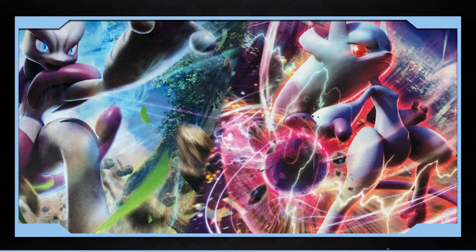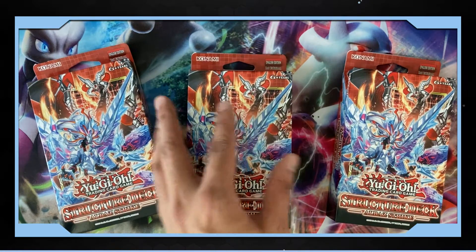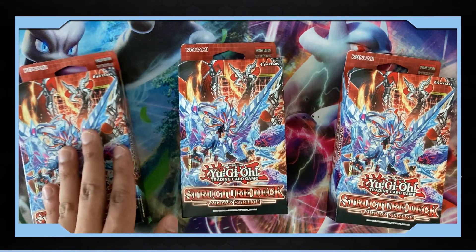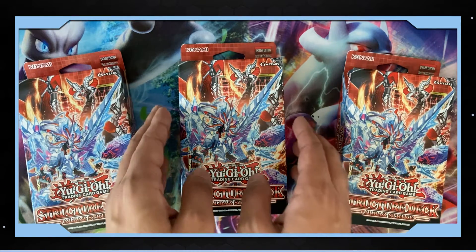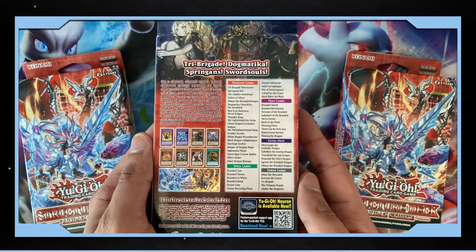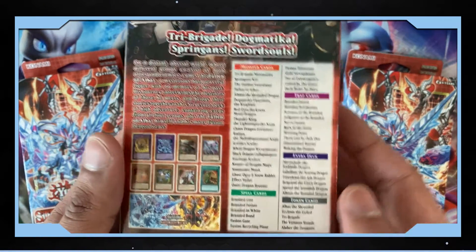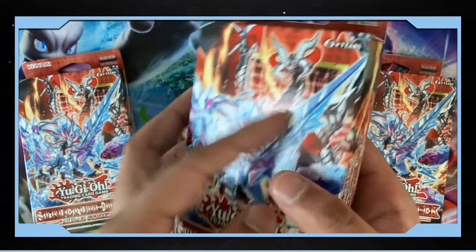It's basically a rite of passage at this point for anyone getting back into Yu-Gi-Oh! to pick up three structure decks, smush them together, and slowly upgrade their pile into something approaching a competitive build. That's not something I saw myself doing, but the rich lore, generous reprints, and general hype around the Albaz Strike structure deck totally sucked me in.